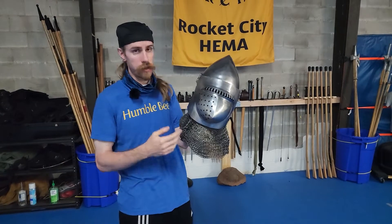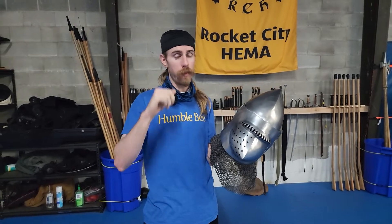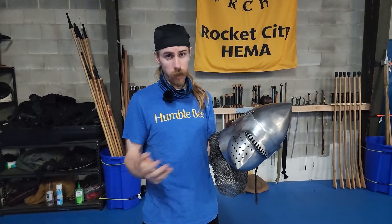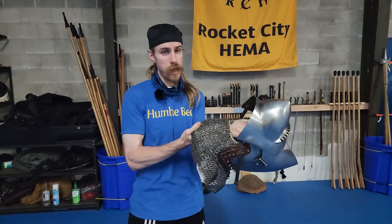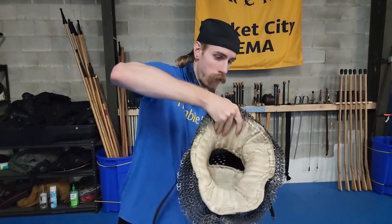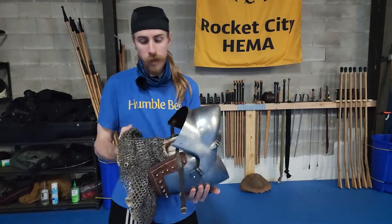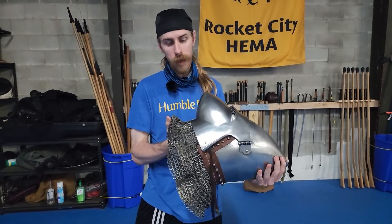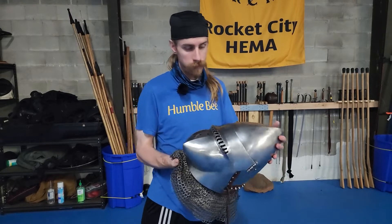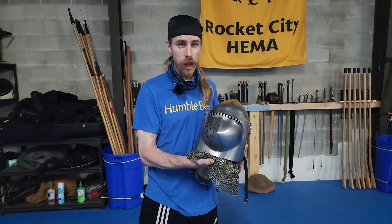In regards to helmets that have an aventail: the aventail is required for such helmets because otherwise there'll be a big gap. We'll be doing the pencil test, where I'll take a number-two pencil and poke at you — if I find too many gaps that the pencil can fit through, the helmet is not allowed. For aventails specifically, I require there to be padding behind them. You'll notice sufficient padding all the way around; this can be a separate piece or integral. The important thing is I do not want any gaps when the visor closes — it should all be overlapped, with perf plate in the visors.